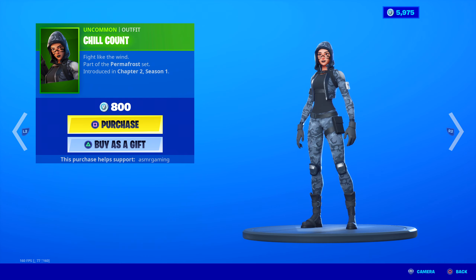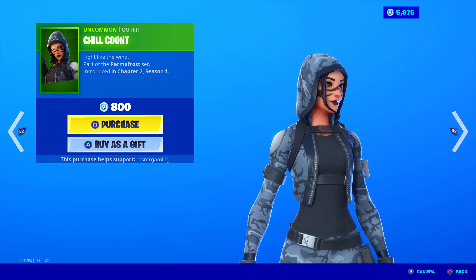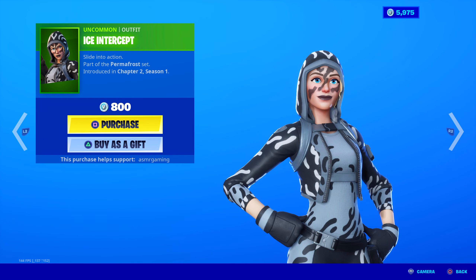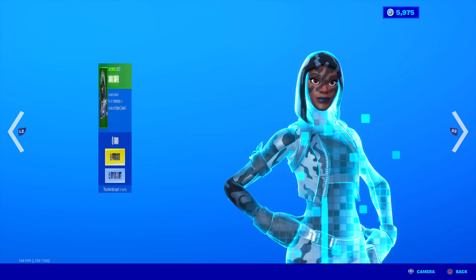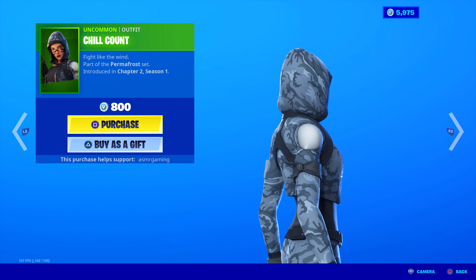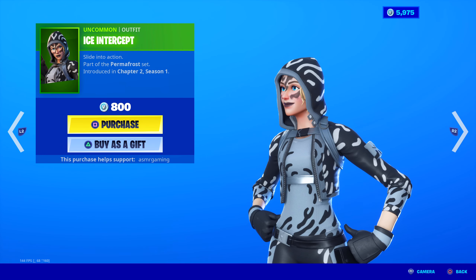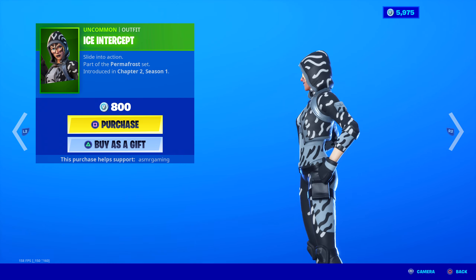Here we have Chill Count. The belt across the chest changes — this one's more of a silvery belt, while this one's black. Chill Count — I actually like this one. Fight Like the Wind, part of the Permafrost set, 800 V-Bucks. I like the hair strand just sticking out like that. That looks kind of cool.